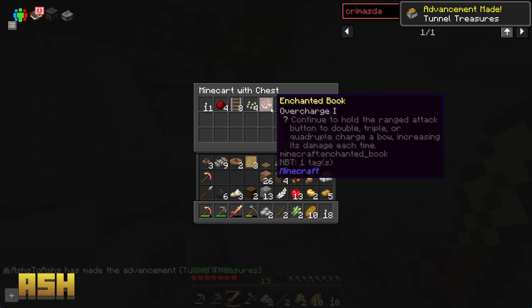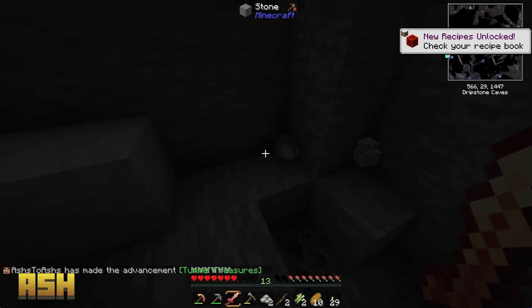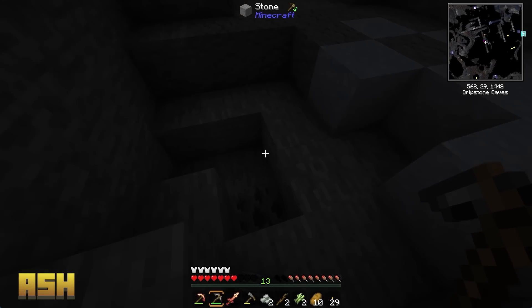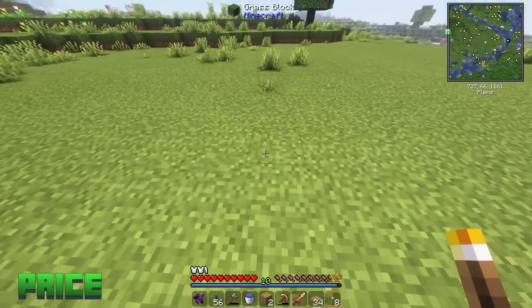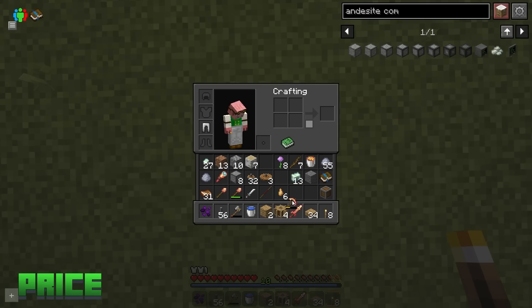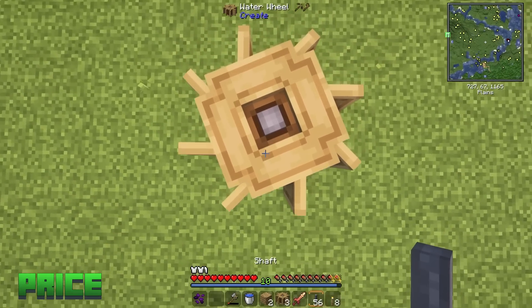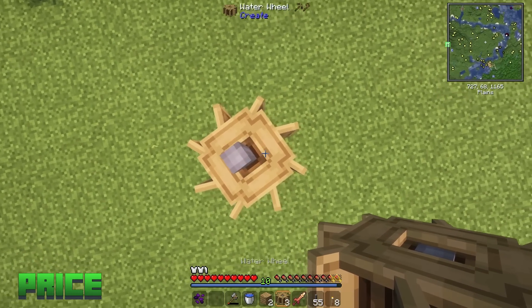Oh my god, so much stuff! I'm gonna have to go down there — I'm gonna make a waypoint to it because I want to come back here. There's a lot of stuff. When you make waypoints, do we all see it? I don't think so. There's your clay balls — put my head away again.